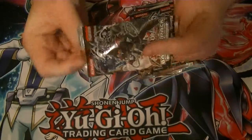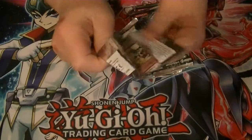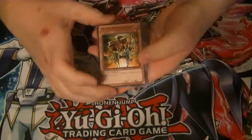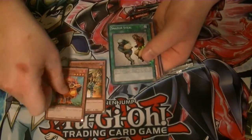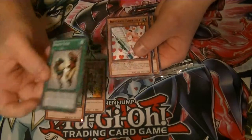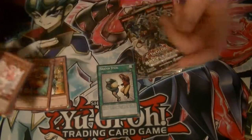What I'd like to pull is Raigeki, pure and simple. So we got Chaos Necromancer, Jurak Protops, our Star Foil is Snatch Steal — wouldn't have been good last format. Our rare is Injection Fairy Lily and Ekibyo Drakmord.